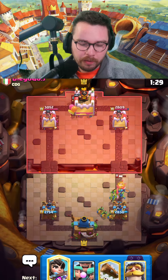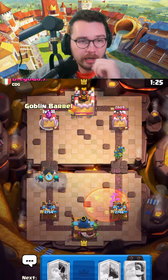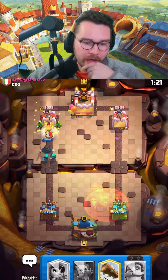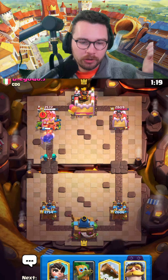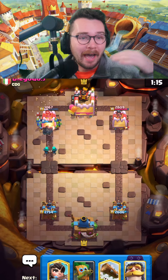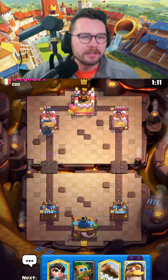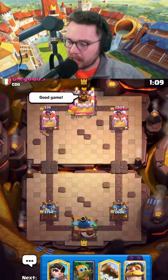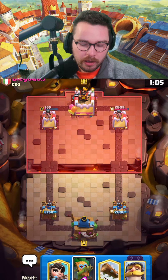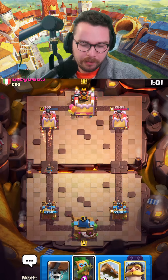He won't have log for the barrel. If you look at his hand now — he doesn't have a log and he doesn't have a delivery, so he's probably gonna cannon on this. He takes the poison. No log, no delivery — best option is a little prince or a cannon, and those are not very good options. That's what this deck is about: out-cycling their counters and taking advantage of everything.